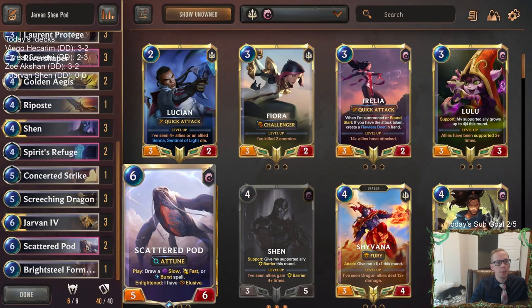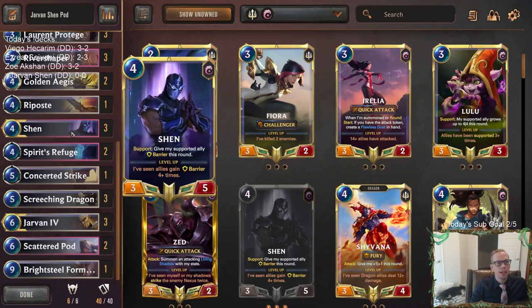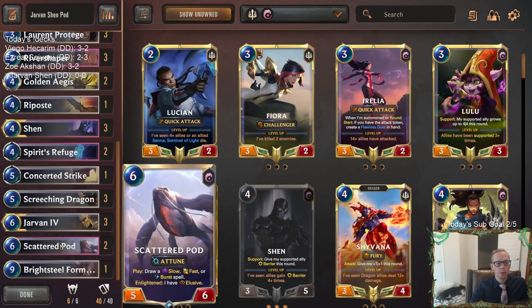We're going to be playing two copies of Scattered Pod where we get to choose which speed of spell we would like to draw — a slow, a fast, or a burst. We have one slow spell in here with Golden Ages, so we can just take Golden Ages with it if we want. They can give us Barrier and Rally and attack again with Shen. That works out really well.